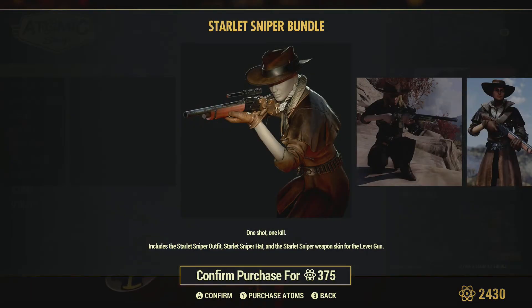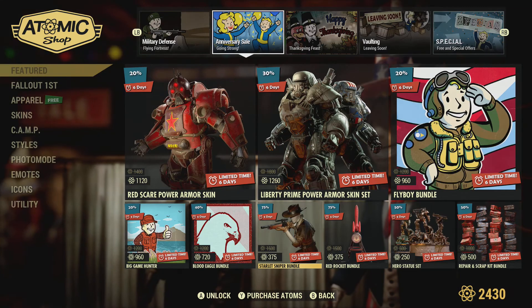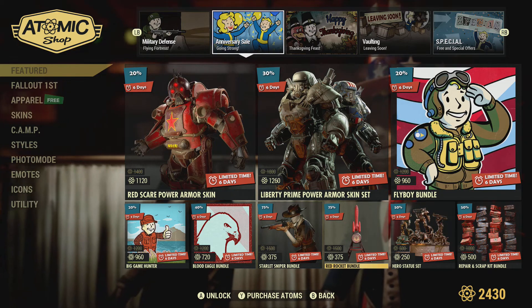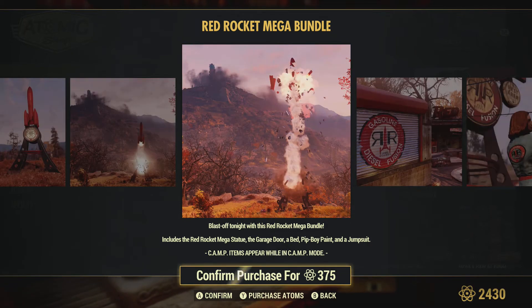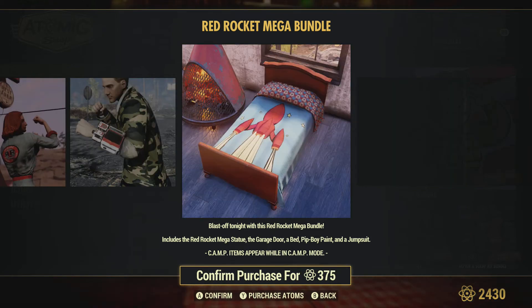We've got the Scarlet Sniper bundle — I've seen this a few times, this one's quite impressive. This is the Red Rocket — it's pretty old, probably from the beginning of the game — 1500 down to 375, 75% off for those that haven't got the Red Rocket. I'm going to buy it for my newer characters. This bundle comes with the Garage Door, the Red Rocket Mega Statue, the Pop Boy paint, and a jumpsuit — not bad for 375.